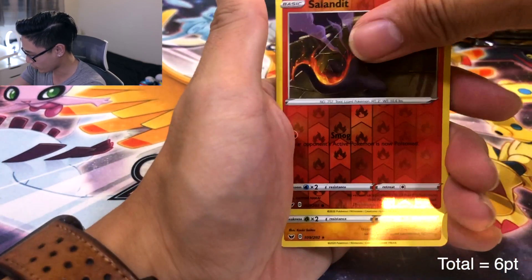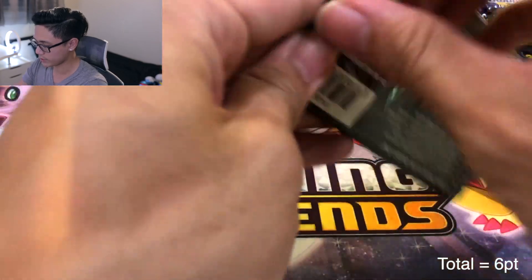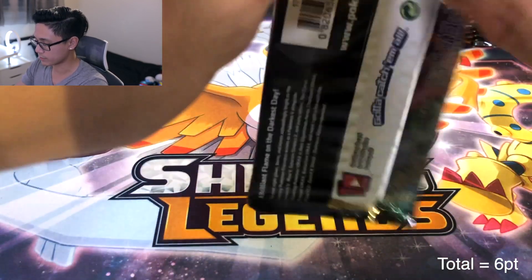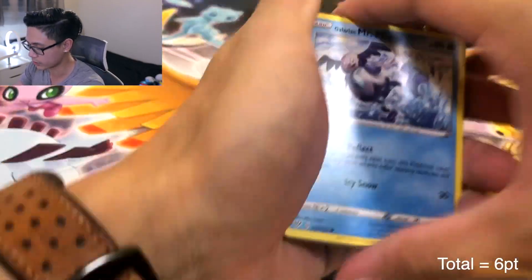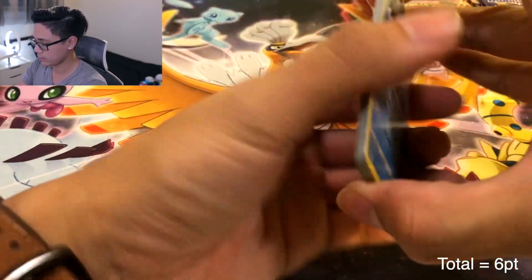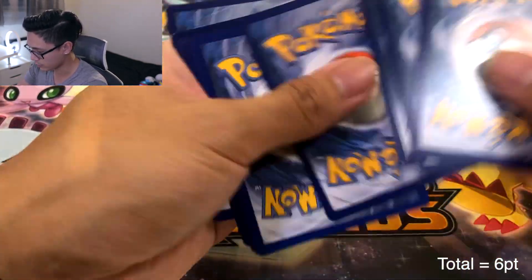Going through the pack: Goldeen, Salandit Reverse just a regular Uncommon, Sandaconda not Holo. Back to Darkness Ablaze — I believe we're at six points. I'm going to keep reminding myself about the score because if I don't say it out loud I'll forget. Gold card! Galarian Mr. Mime — off to the side.